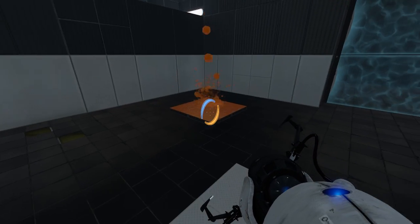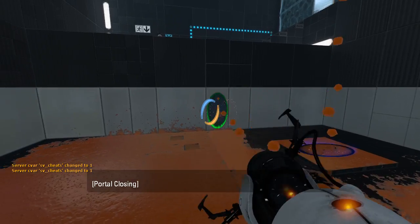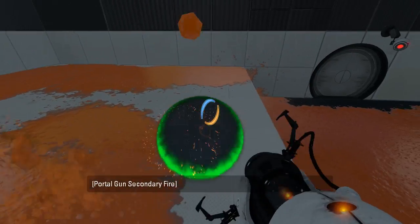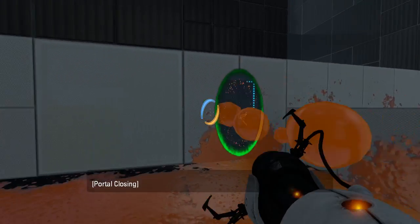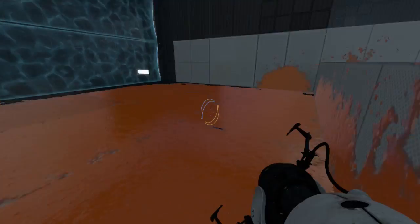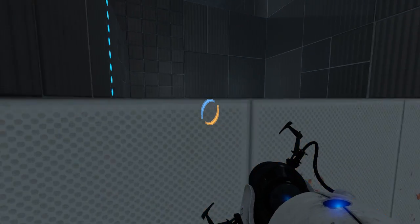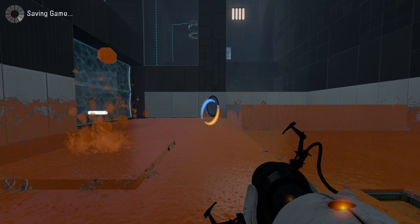What do we want to do with the speed gel? Aside from get it everywhere. What do we want to do with the speed gel? Alright, we've got the speed gel everywhere. Weeeeee! Oh man, that's fun. We have it pretty much everywhere, so we can get up here if we still choose to. Yeah, let's do that. Save and continue.